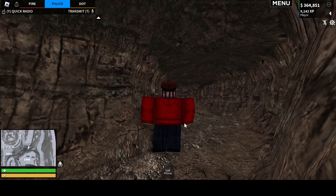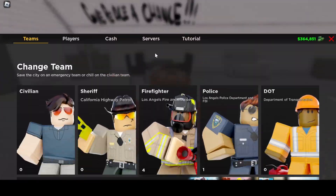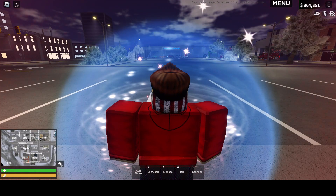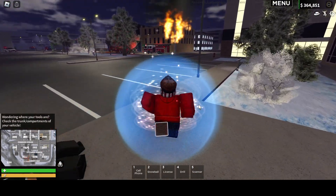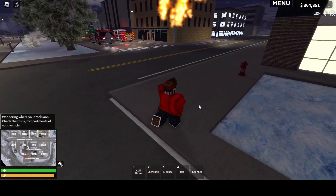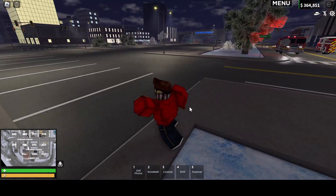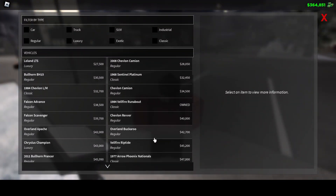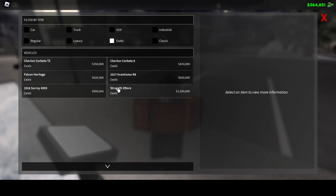Now we'll switch over to civilian. Everyone else is on FD. As you can tell right now there are fire hydrants right here — they actually work and you can do several sizes. I don't know where the new car is.